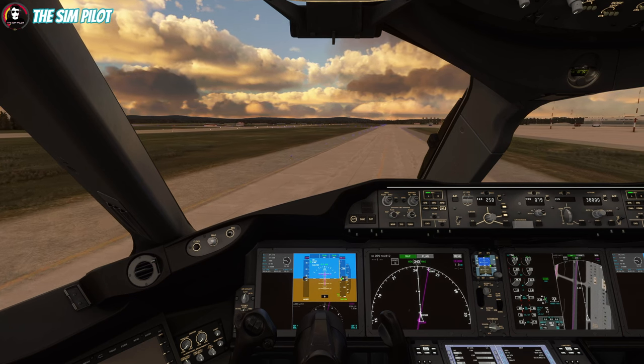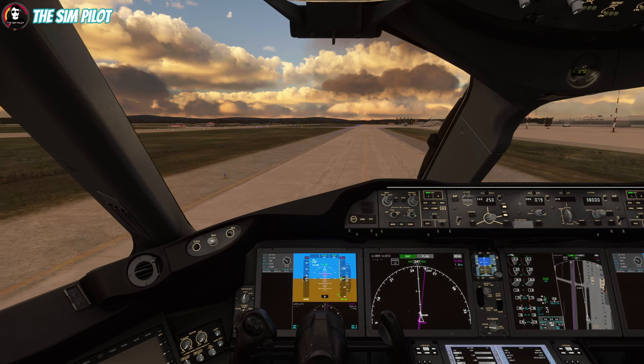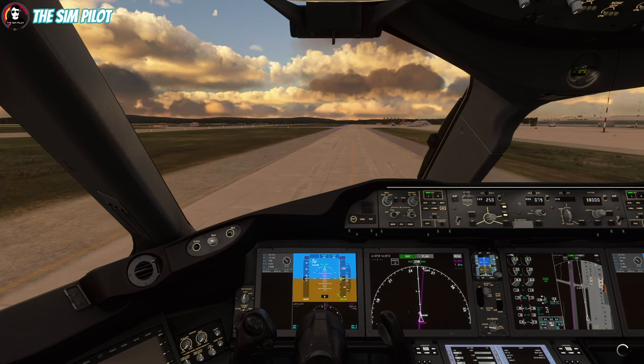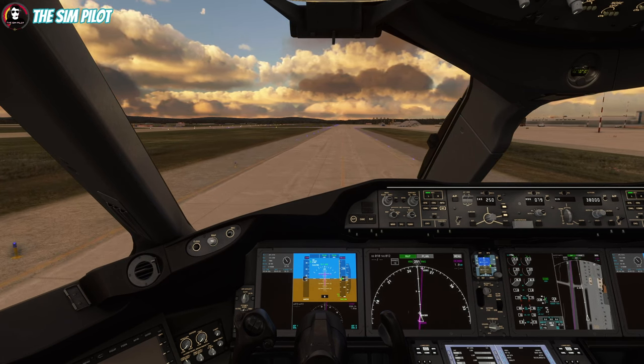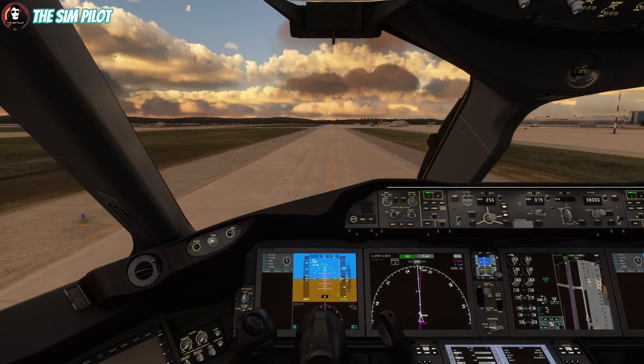We are on the taxiway and will travel all the way to the end, then enter the runway from there. I'll keep this thrust setting — we're not rushing, so we can just be a passenger for a bit and take a look at the airport.